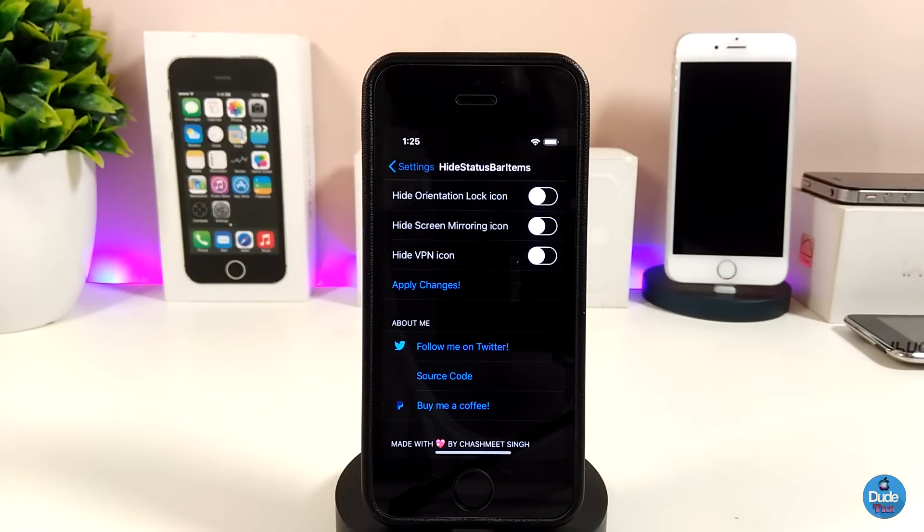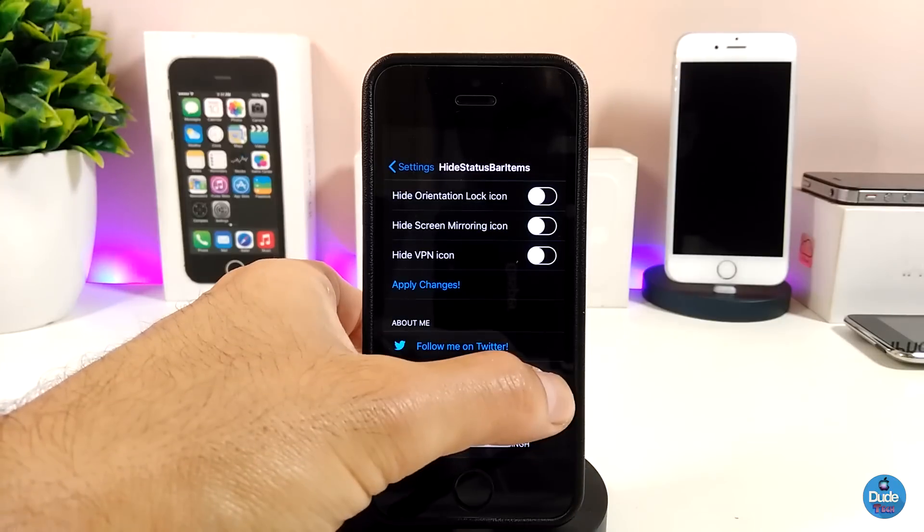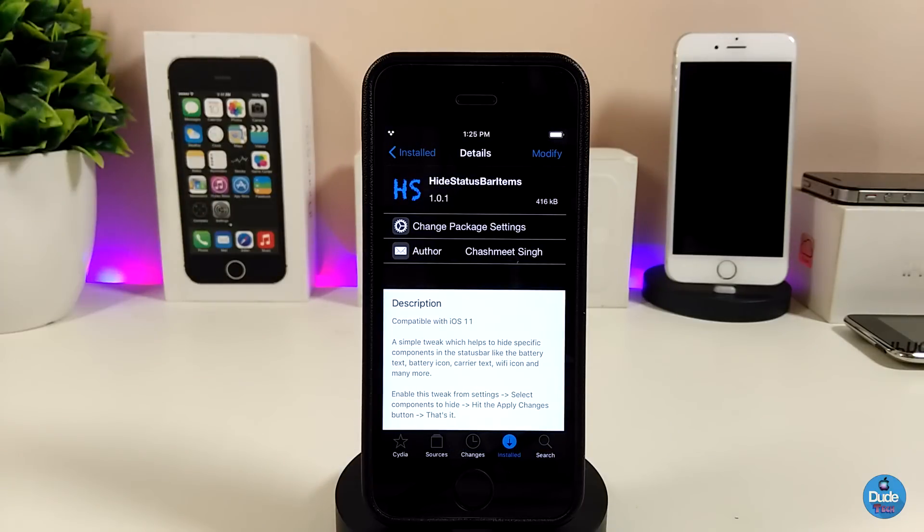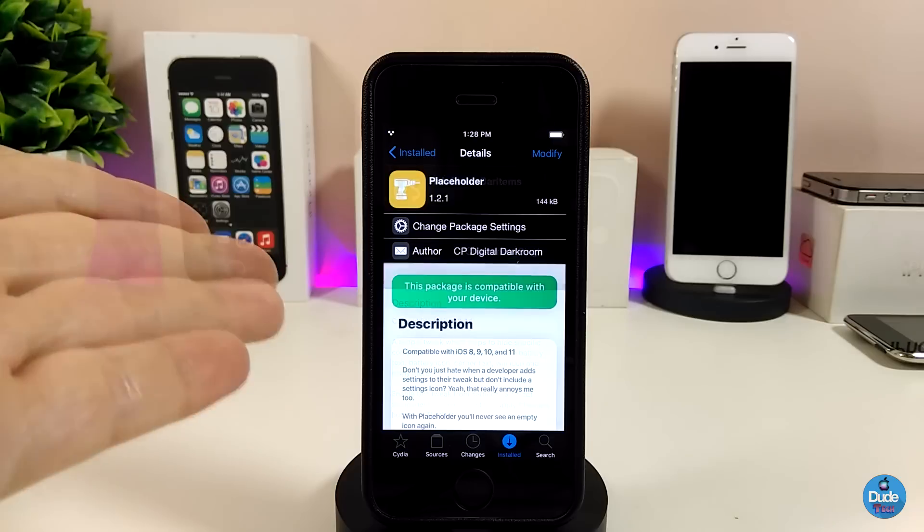You can go through all of those and the tweak will allow you to hide any of those items from your status bar. Just toggle whichever ones you want, then respring your device for the changes to take effect. Make sure to give it a try — Hide Status Bar Items.